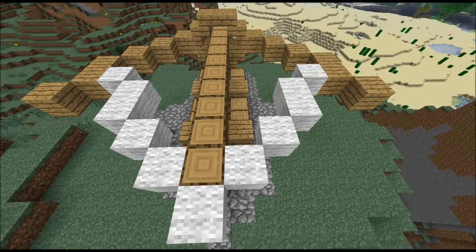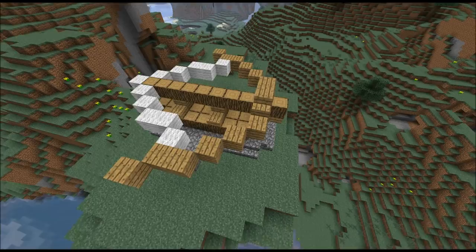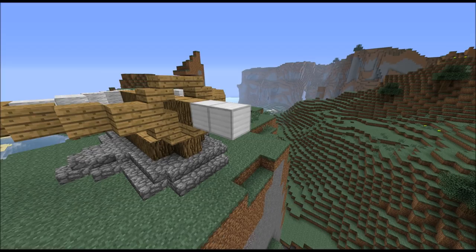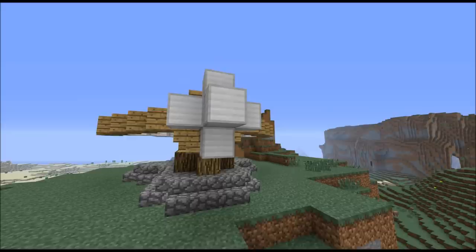Now for the head of the arrow, you have different ways to do that. Either you can just put it up like this so that you've got two iron blocks, or you could thicken the head of the arrow so that you've got it like this, or you could even make it a little bit longer. But for this design I'm just going to go with the two iron blocks.